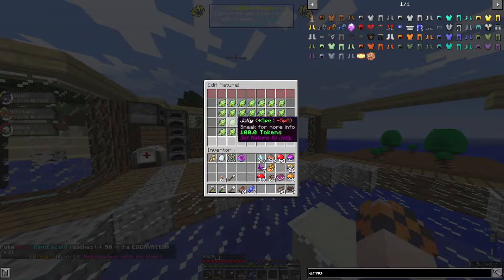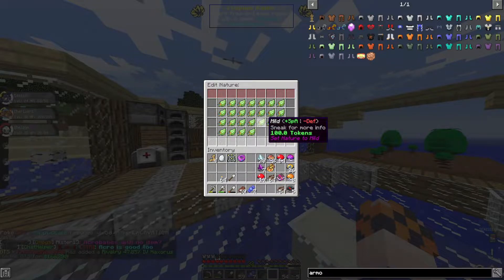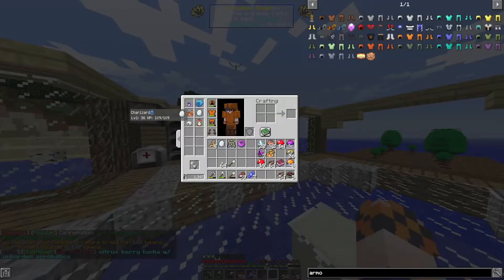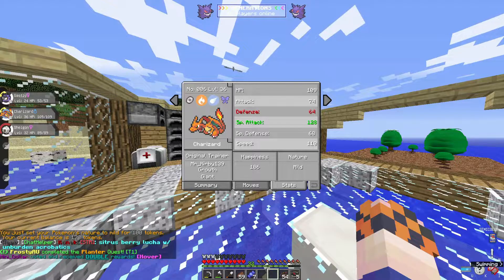We just don't want to lower his defenses. Special attack, minus defense — perfect. I want to make sure I got that right. And there we go — reset your Pokemon's nature, giving us a brand new nature, putting his special attack up to 128. Beautiful.